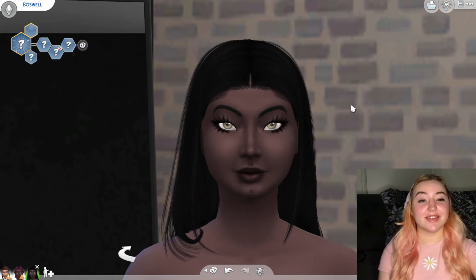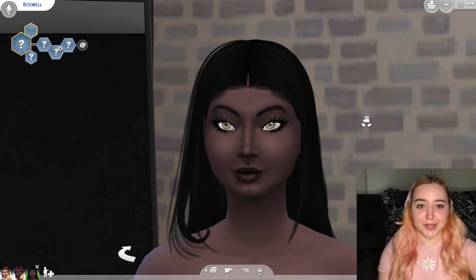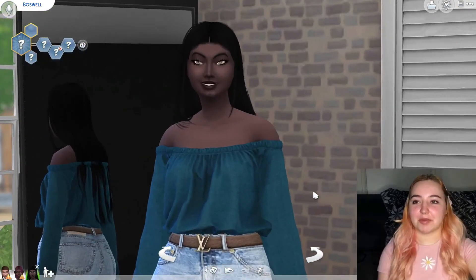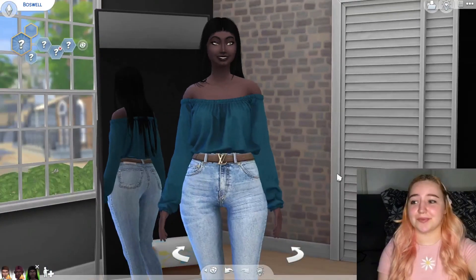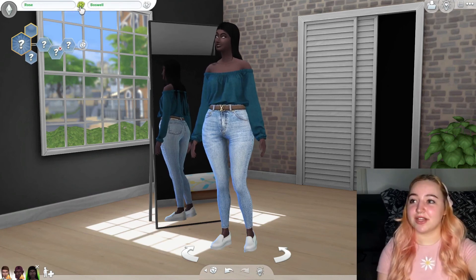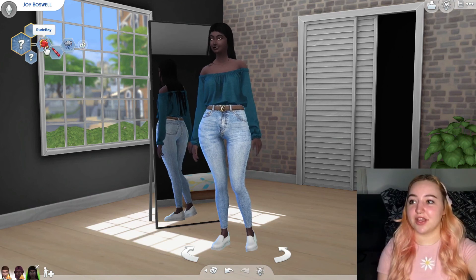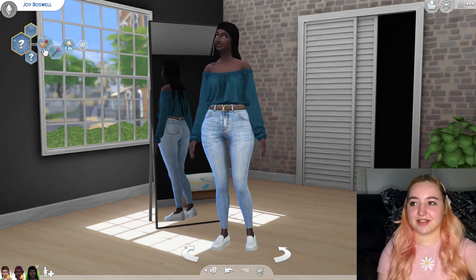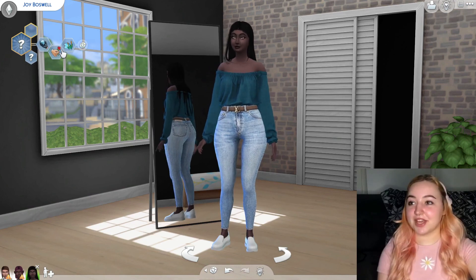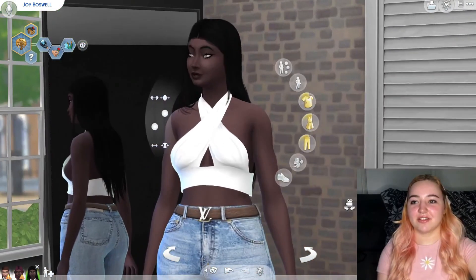I didn't change anything physical about her — I just changed her hair a little darker to black, which is something you can naturally change, but I didn't physically alter her body or features. I added lashes and a little bit of eyeliner — and tell me why she actually looks really cute! She came out really good. Somehow, like always, she came out really cute. It probably would have been a different story if she looked like her dad. Let's randomize her name: one, two, three — Joy Boswell.